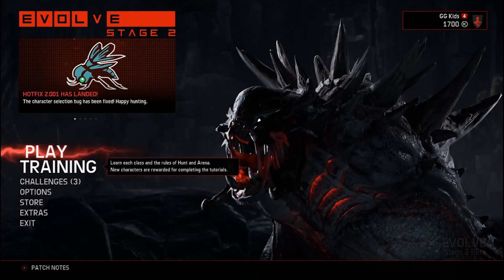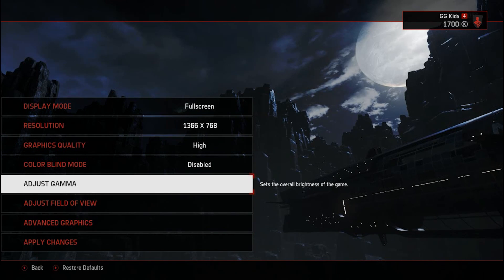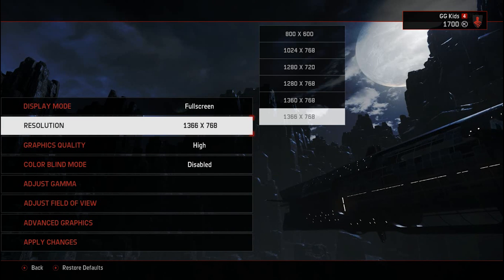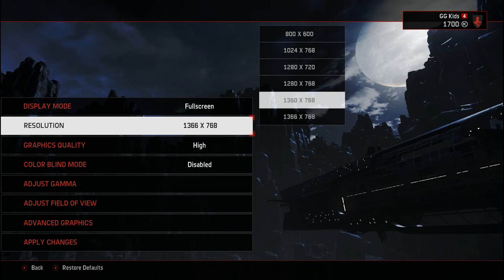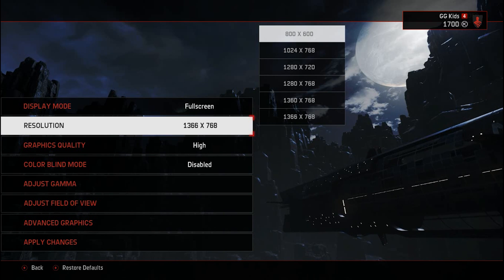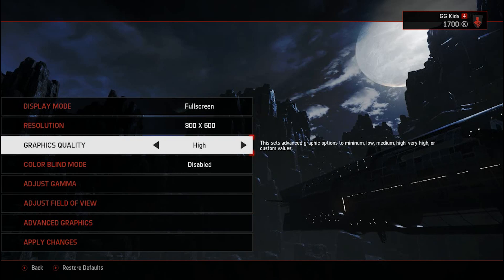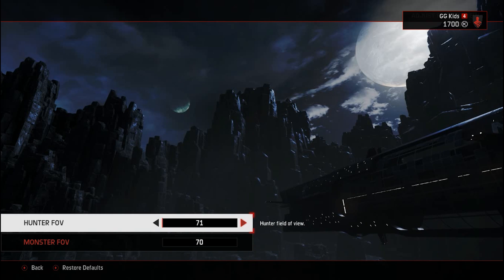Go to Options and then Video. Change your resolution to the lowest possible. I don't know how big your screen is, but I prefer to change resolution to 800x600. Click that, then go to Field of View and decrease it, then go back.